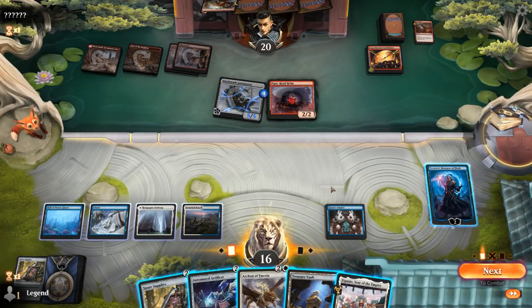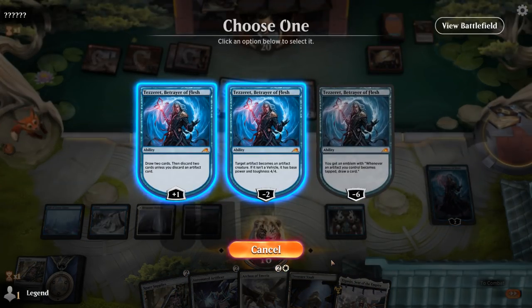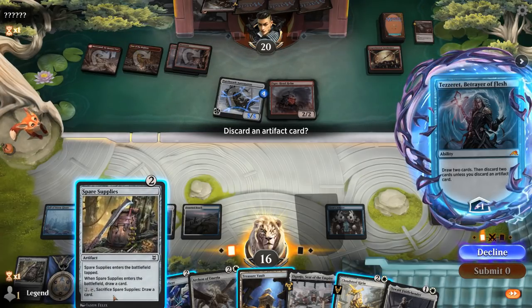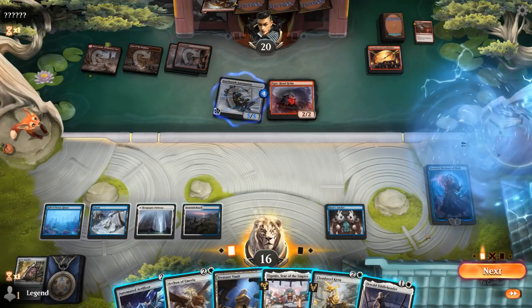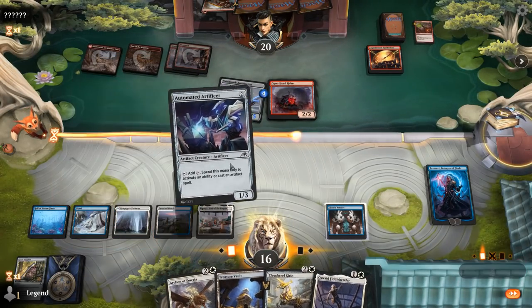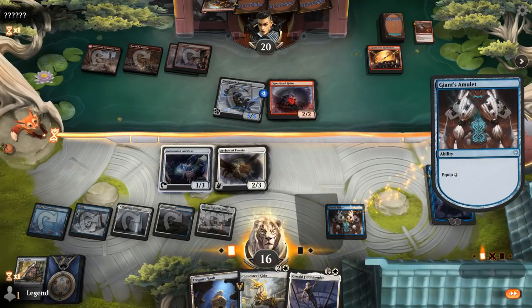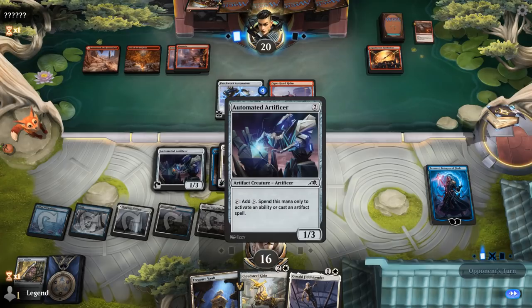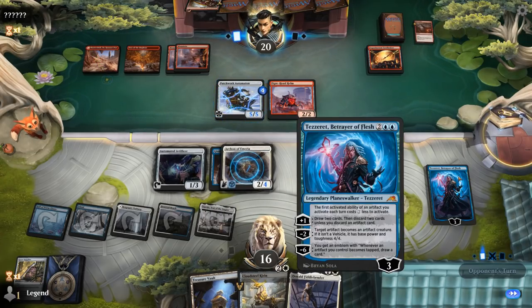Now I can play Spare Supplies plus Archon, or maybe Artificer into Archon, then equip Giant's Amulet for free. We have to be careful with Treasure Vault as well if we want to use Tezzeret's passive — I think I start by plussing either way. Cloudsteel is awesome — I'm happy discarding Supplies. We've got Cloudsteel to prevent losing. For the sequencing, I don't think I'm allowed to play Treasure Vault this turn if I want to equip the Amulet for free and play both Artificer and Archon. So we'll give Archon hexproof, and Artificer can chump block if necessary and also help make mana to reconfigure Kirin.